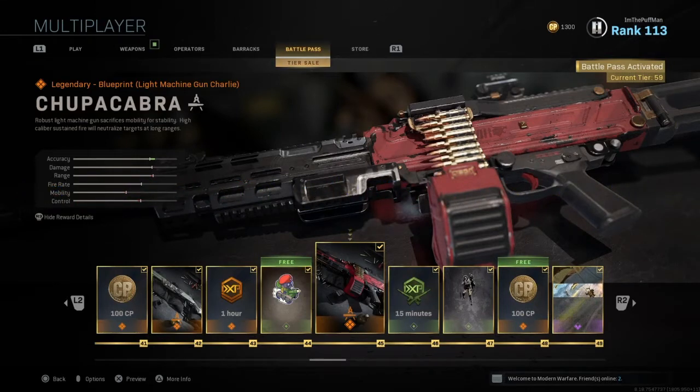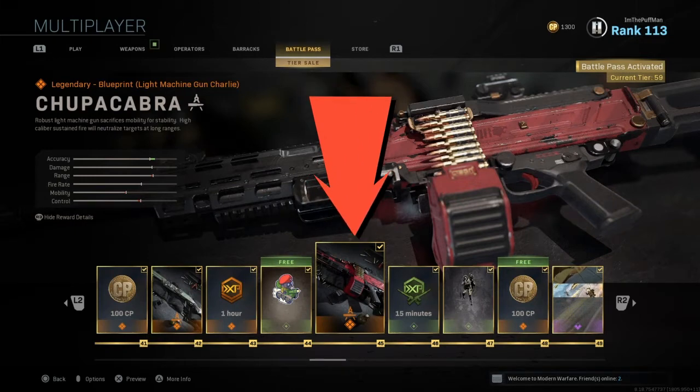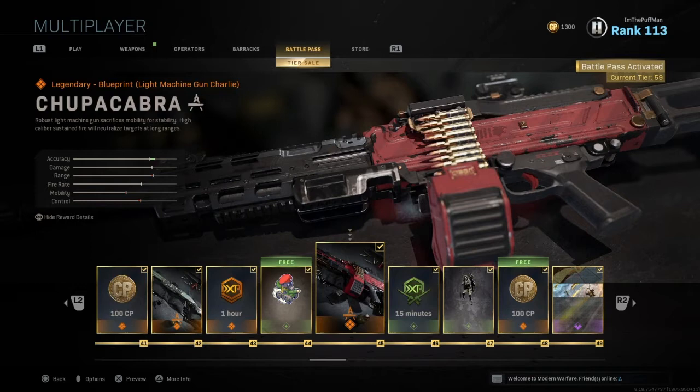So this one here, you've got to own the battle pass to unlock it, and you unlock it at tier 45. This is a legendary blueprint light machine gun — Charlie, the Chubacabra. Robust light machine gun that sacrifices mobility for stability. High caliber sustained fire will neutralize targets at long range. Nice, let's see what she's got guys.